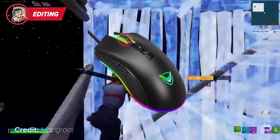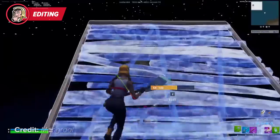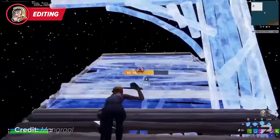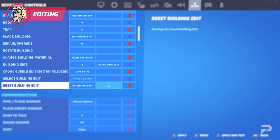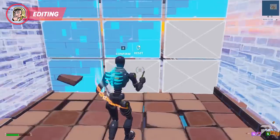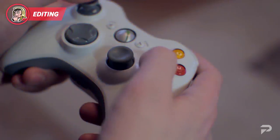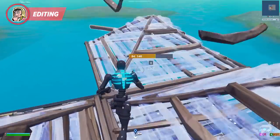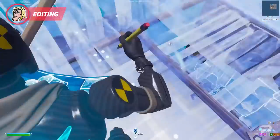Now, we're sure most of you are already utilizing scroll wheel reset, but let's go over it briefly for those who aren't, as it's incredibly important. Set your secondary key bind to scroll wheel down for both your edit and reset binds. This will allow you to reset any edit by simply scrolling down on your scroll wheel. Controller players still need to hit three binds to do one reset, so make sure you're taking full advantage of your input by using this.